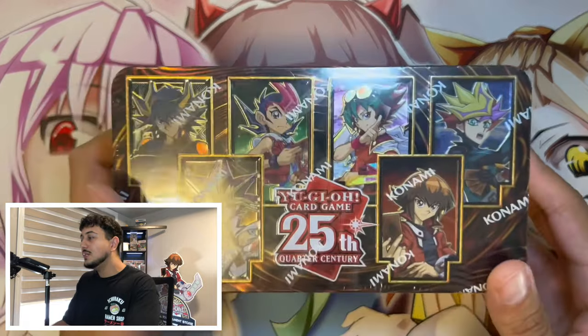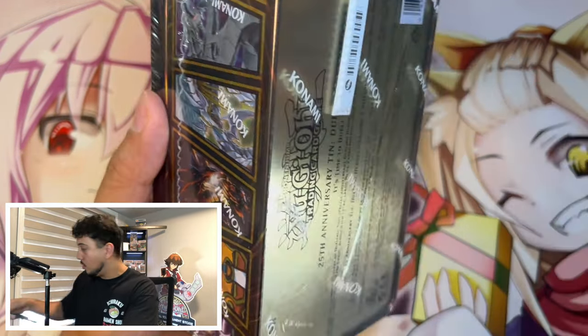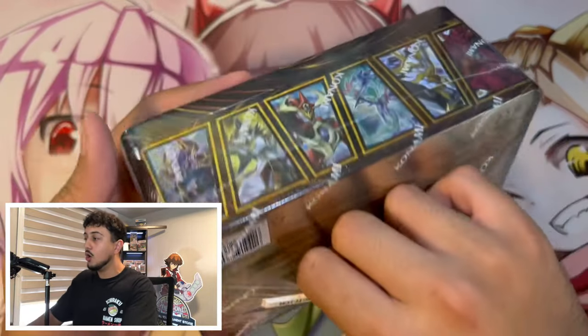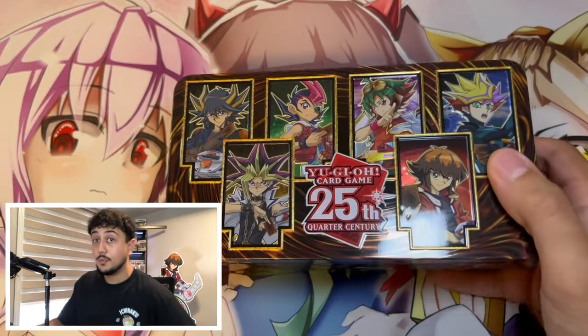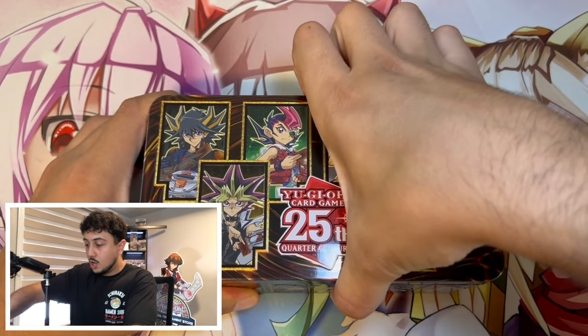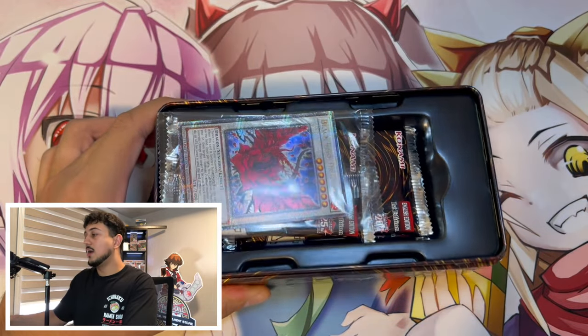Just the idea of the error packs in here is insane, but it also gives me an excuse to open up these tins because they have some really cool promo cards — the Exodia head which has been going up, Stardust, all these cards are promo cards and they're absolutely insane. I'm really excited to be opening this up, not just for the errors. We have a lot of other potential cards too. All right — Black Rose Dragon! That's a really good first promo.